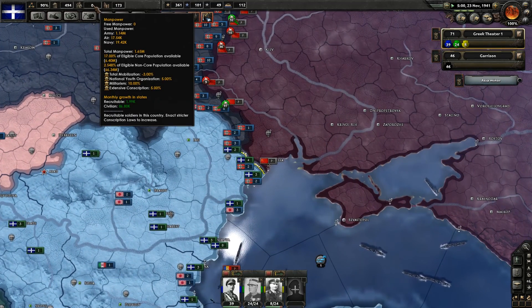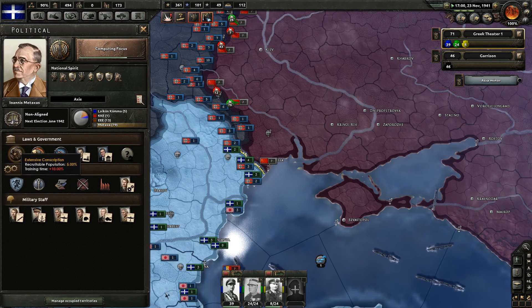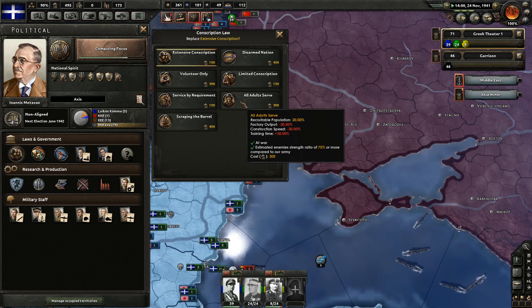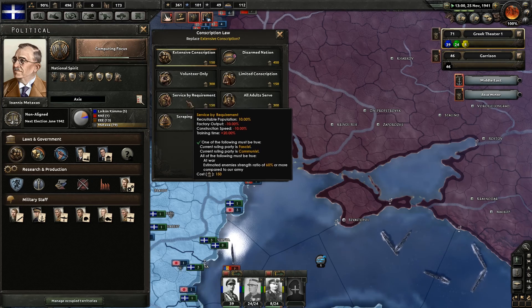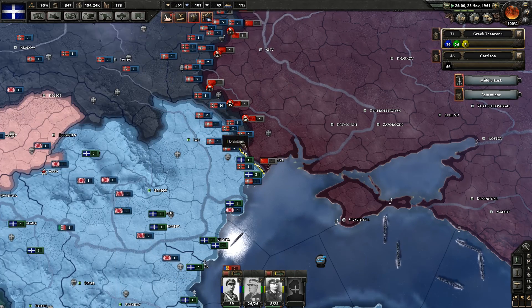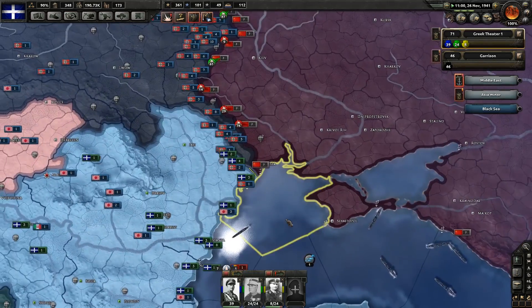We're at zero manpower — I didn't even realize that. Factory output minus 10%, construction speed minus 10%, training time penalties. Let's switch to service by requirement so we get some more troops and more people to utilize.